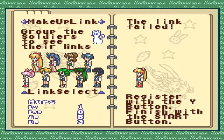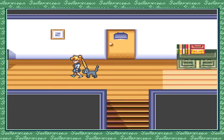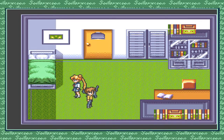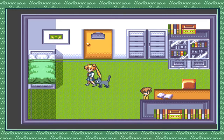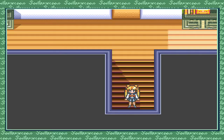Let's leave the house. Here we have Usagi's little brother. We'll speak to him. 'What do you want, Usagi? Get out of my room!' He wasn't very friendly.